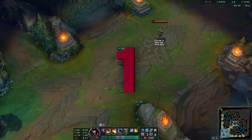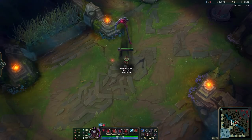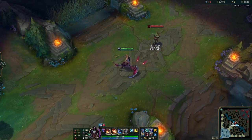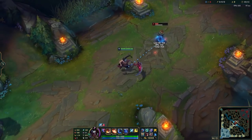Moving on to our first tip, we're going to go ahead and start with item interactions. In order to use your ultimate as Kayn, you need to have struck an enemy with an ability or an auto attack and choose a target to ult. However, items that deal damage to others will allow you to ult them without even needing to land anything or get close enough to potentially get locked down and die.